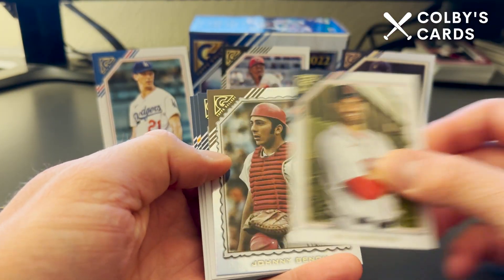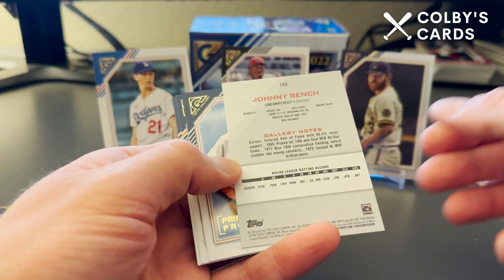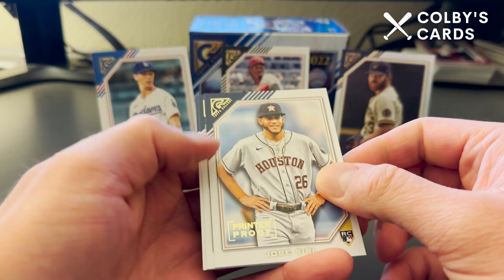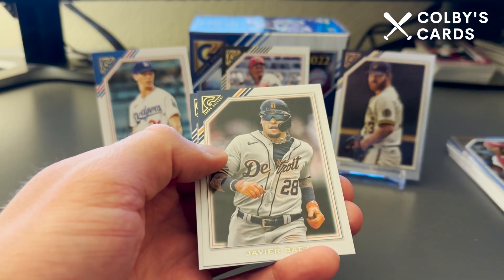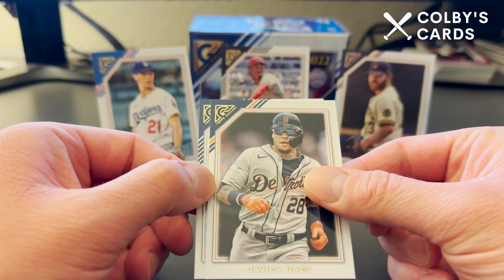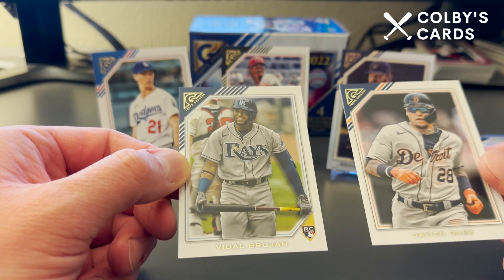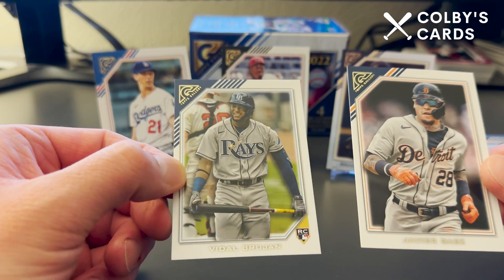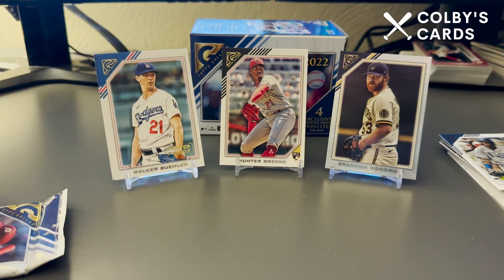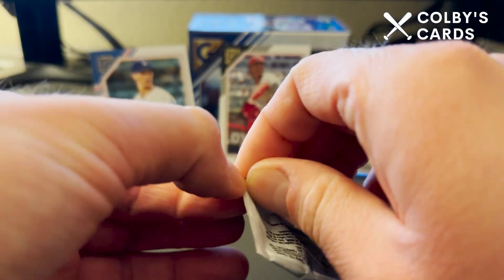We've got a JD Martinez, then another foil card — this is Johnny Bench, pretty sweet looking. There's a Jose Siri rookie in his Astros gear, though he now plays for the Tampa Bay Rays. Then Javi Baez, a somewhat disappointing year for him after getting traded from the Cubs to the Mets and then the Tigers. Last is a Vidal Brujan rookie card.